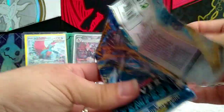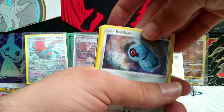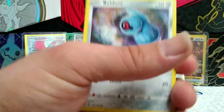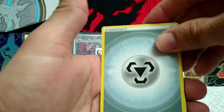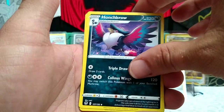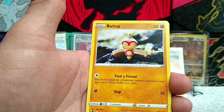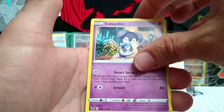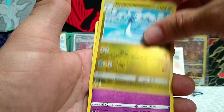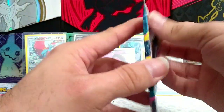Lugia, let's hope you make an appearance today because we really could use your help. Metal Energy, Honch Crow, Ninetails, Leafy Camel Poncho, Beldum, Ball Toy, Sunkern, Vampy, Indeedy, Reverse Dragonair, and a Non-Holo Gardevoir. Wow, we are striking out - two good cards out of six packs so far.